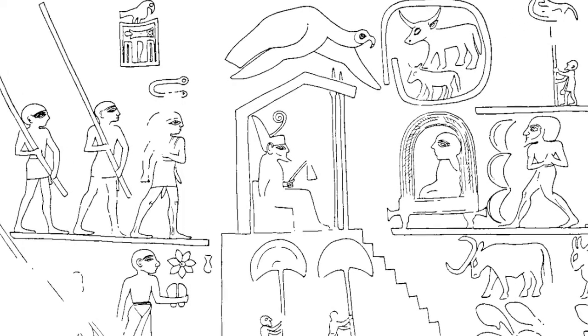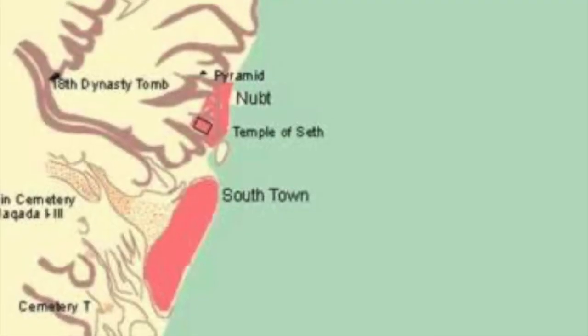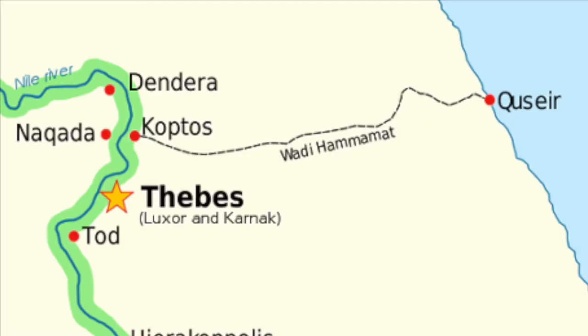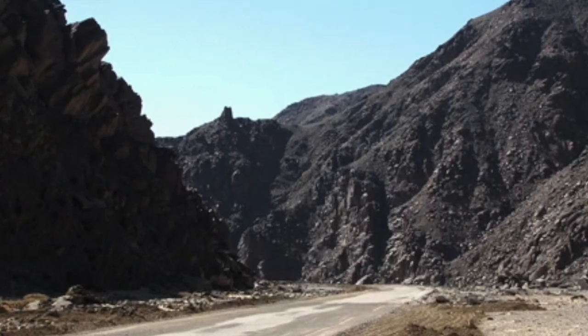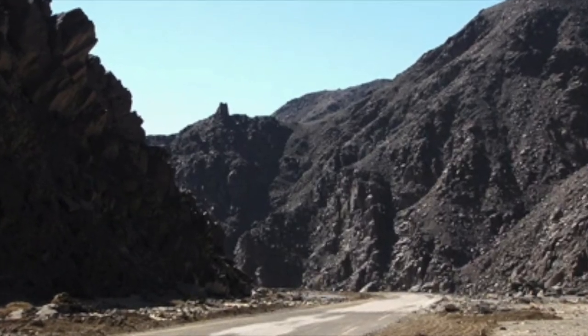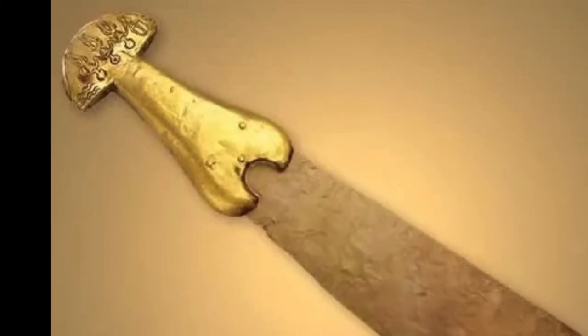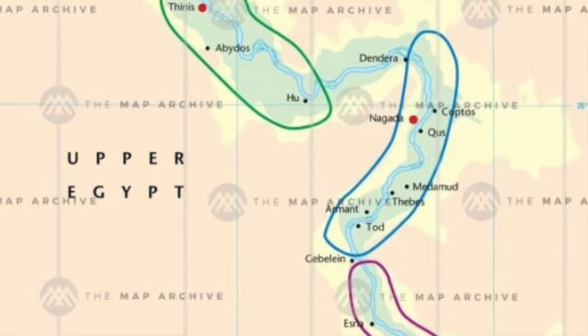They include, in no particular order: Naqada, originally known as Nupt, meaning City of Gold. It lay near the Wadi Hammamat, a dry valley in the desert east of the Nile, which would remain important throughout the dynastic period and afterwards. As suggested by Nupt's name, its prosperity probably came from the gold in the Wadi Hammamat, and it likely controlled a territory of some size for a time.